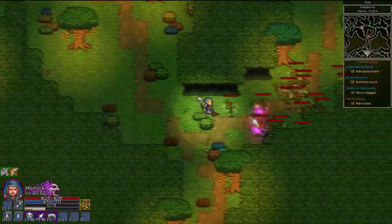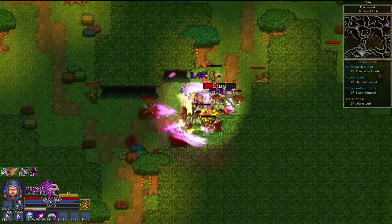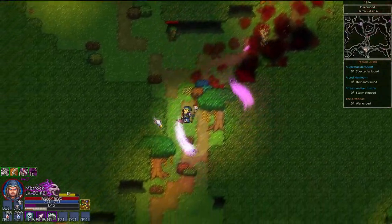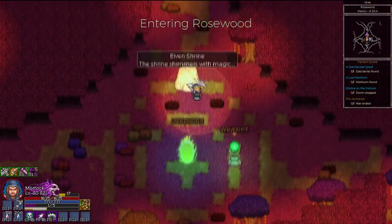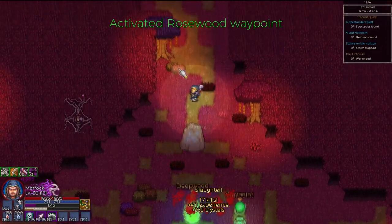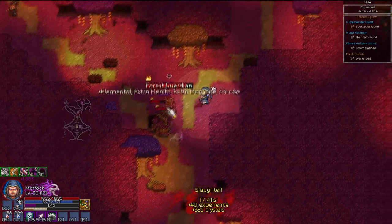Going straight through the main campaign missions and ignoring side areas may be your best bet. You can do some side quests if you feel like exploring — some of them give good rewards — but most of them just take up too much time that you'd rather spend killing monsters and getting the main mission rewards and getting to the endgame.